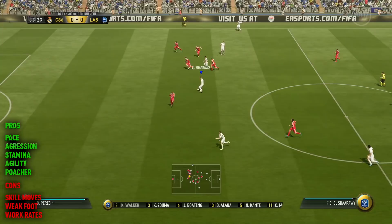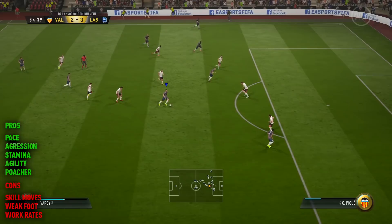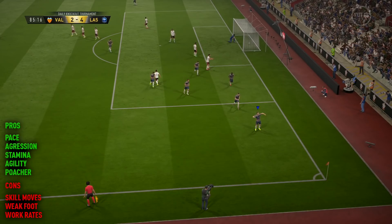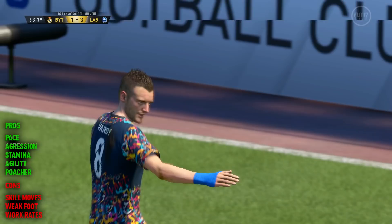We scored a lot of goals with Jamie Vardy — he's very, very good on Ultimate Team. There are some negatives though. Skill moves and weak foot — that's always a problem with players that have three-star, three-star. You lose quite a few options when you're going on attacking runs. If you had four-star skills you can use the Berber Swim, which I find very useful. And a player with four-star or five-star weak foot is one of my favourite things on this game, because you can send defenders a different way and hit the shot on the weak foot. Unfortunately, Jamie Vardy can't really do that.